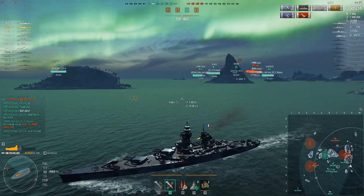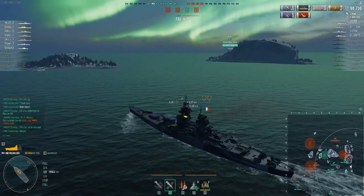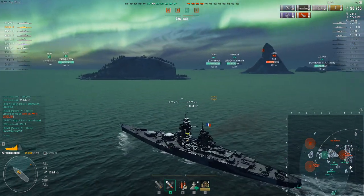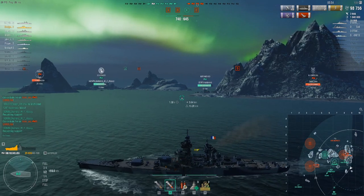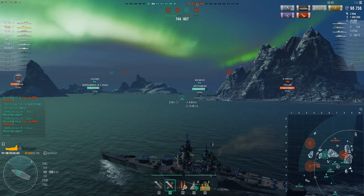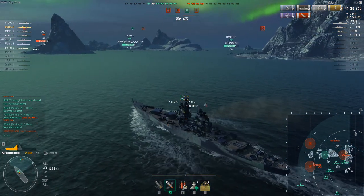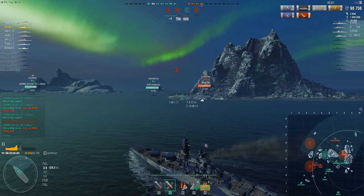Battleships turn like drunken snails, but I'm going to turn around and do everything I can to help my colleagues. That New Mexico is only Tier 6 against the North Carolina's Tier 8, but if the North Carolina comes out broadside in front of him — and he's going to have to, because of the way that channel's arranged — the New Mexico has a fighting shot to get some heavy broadside hits, and is bow-on so he will take less damage. He's also got the Colorado to help him, and the Colorado's guns are quite capable of doing bad things to the North Carolina if he tries to turn north.